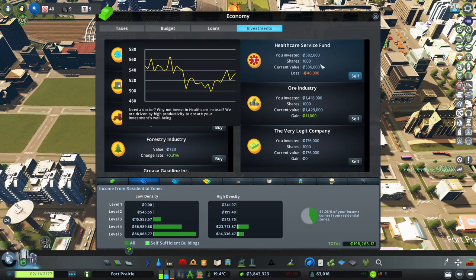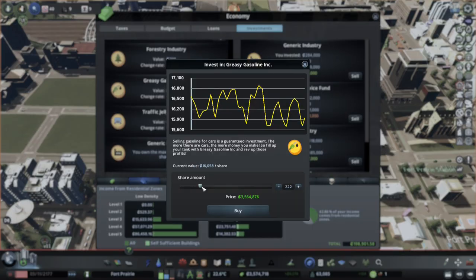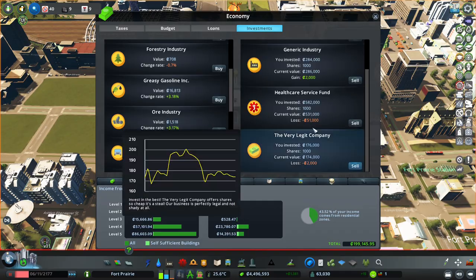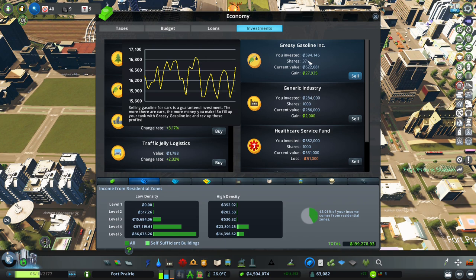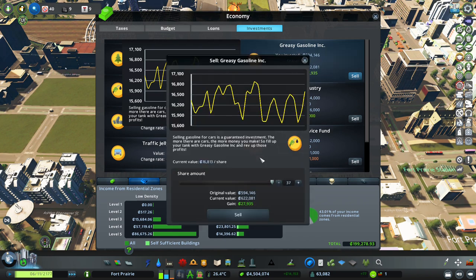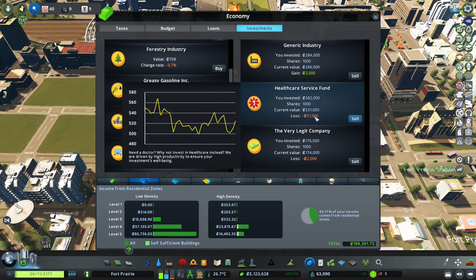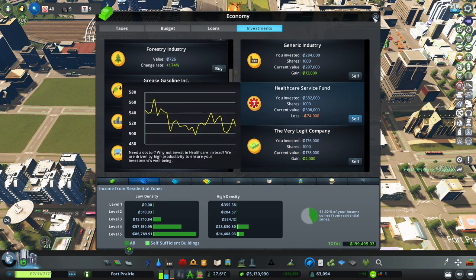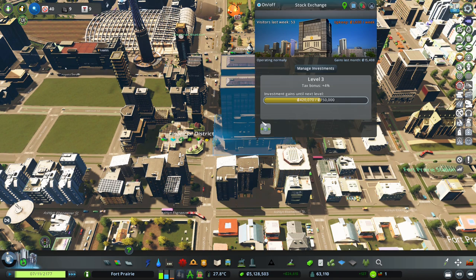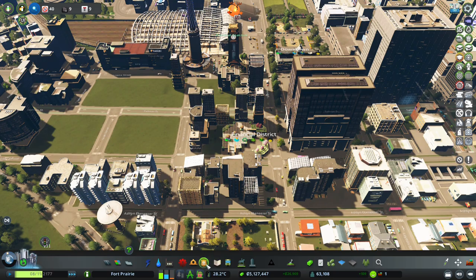We're never going to make money on the healthcare fund - I'll wait until it jumps back up so we don't lose too much. That was a poor investment. Great sale - 100,000 on ore! Looks like ore is really making us the most money. Gasoline - let's sell, pause the game. Generic industry is going down again.